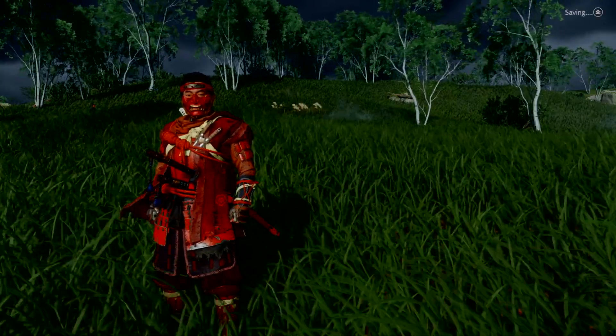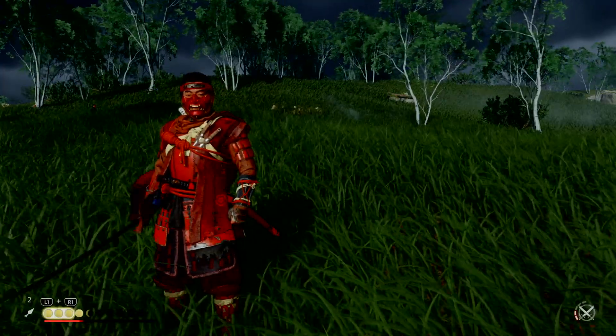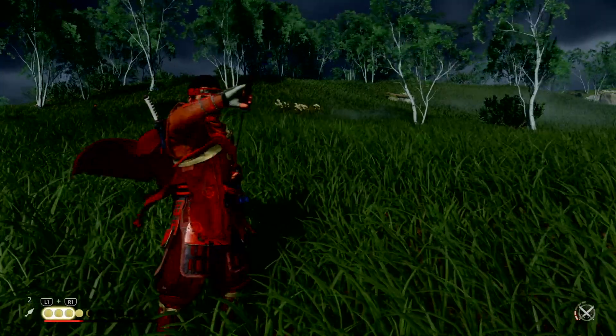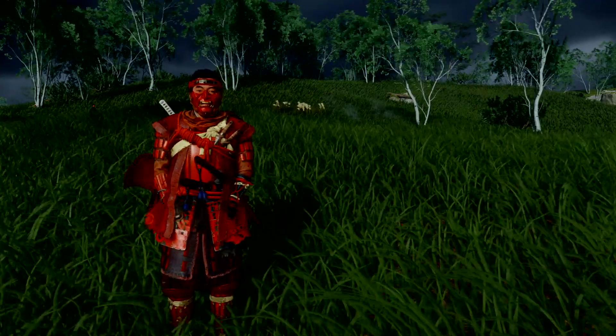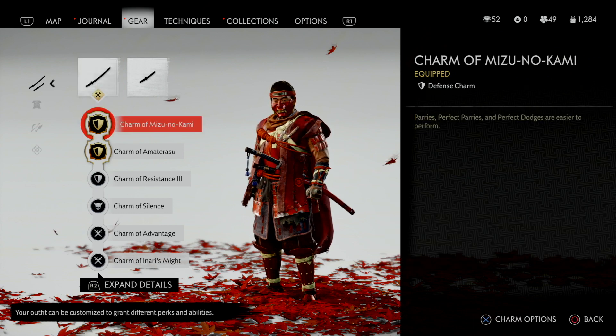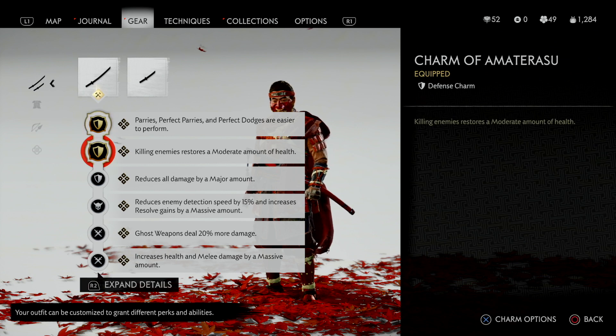Now for the part that makes the build truly all-purpose. With the Ghost Armor primarily focused on terrify and stealth, you want the charms to cover health, damage, resolve gains, and ghost weapon damage. First, I went with the Charm of Mizu no Kami, which makes parries and dodges easier by giving a bigger input window. Second, the Charm of Amaterasu provides health on kill, which is great on higher difficulties like Hard Plus or Lethal Plus.